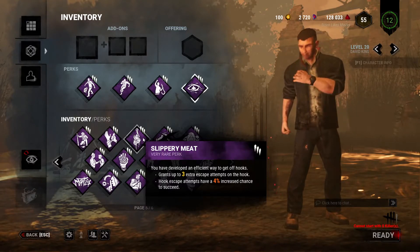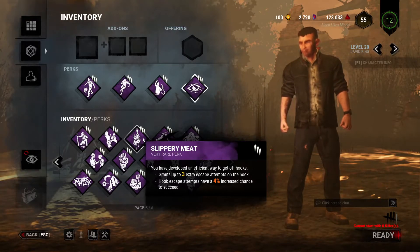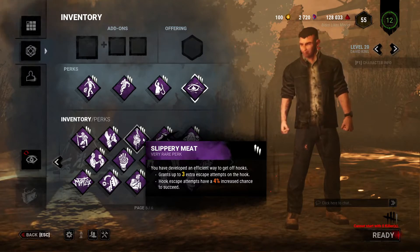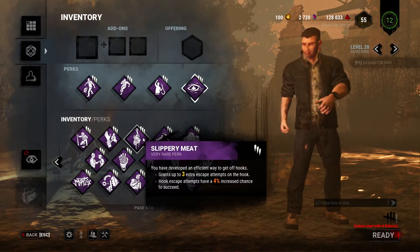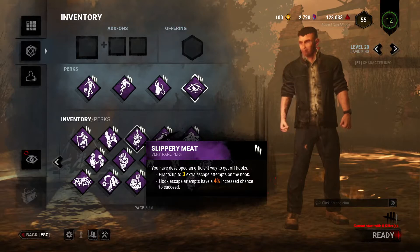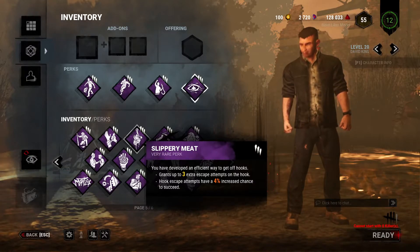Slippery Meat got a change — and a new icon. It used to affect traps, letting you get out of Trapper's traps faster. Now it gives you a greater chance of getting off the hook, which is much better. It's no longer biased toward countering Trapper specifically — he had so many counters, it was ridiculous. They're slowly balancing Trapper to be stronger. This could be good if you're running an Ace build.